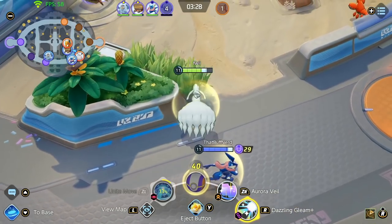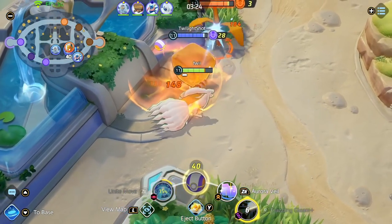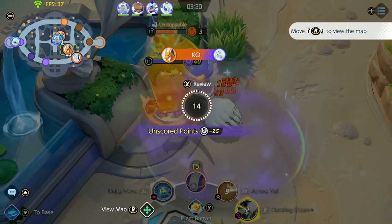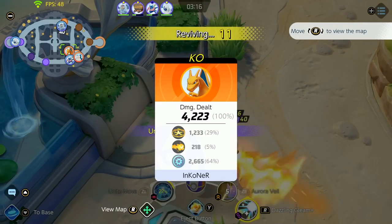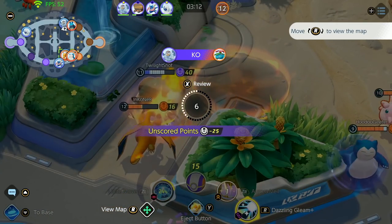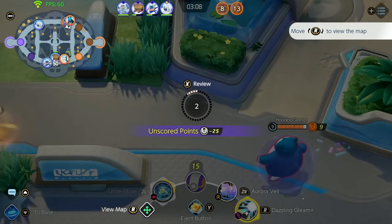At least this way we can keep up in experience and potentially fight for Zapdos. I made a pretty silly mistake — I got burned almost instantly by the Charizard. He did about 4,000 damage to me within 2 to 3 seconds, which is quite insane. But our Crustle managed to pick up the kill, so that's all good.